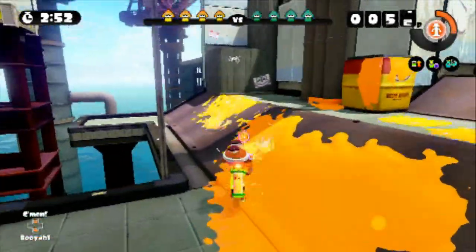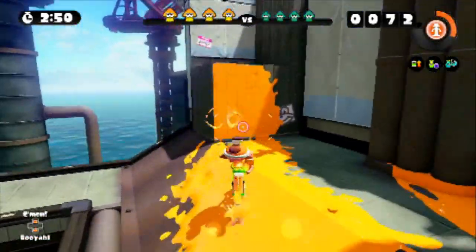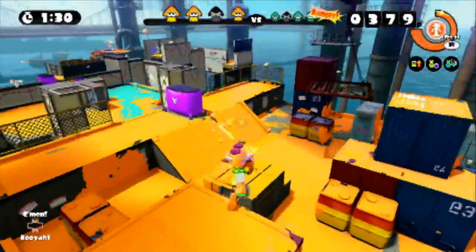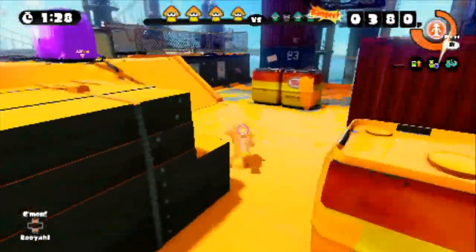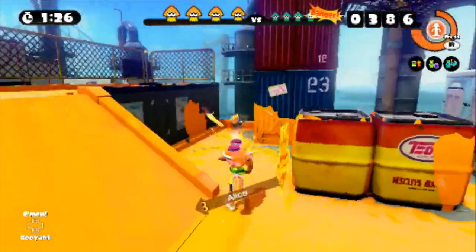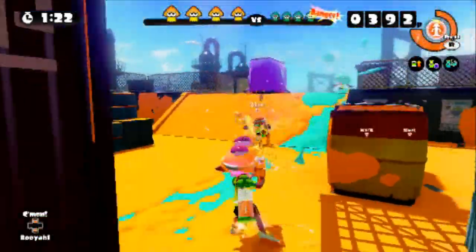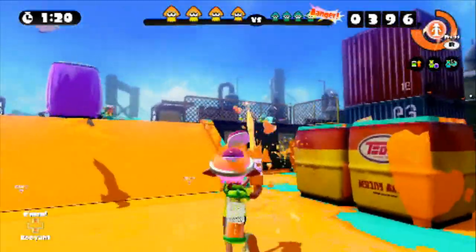First off, this multiplayer is a team-based game, so you want to work as a team as much as you can. Cover each other's backs. When you have one person on your team spraying ahead of you, you can slide forward by turning into the squid and sliding around. That's going to be the fastest way to move around the map. Movement is really important in this game because you're trying to cover the most area that you can.